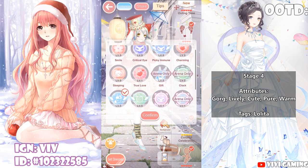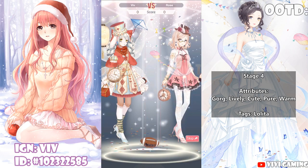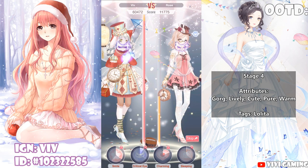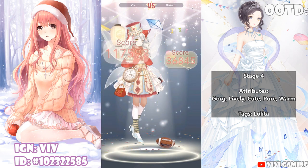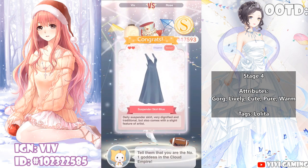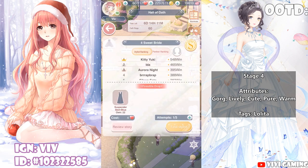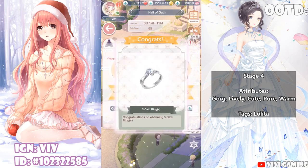I wanted to redo my skills because Gift Immune wasn't very helpful, so I switched to Sleeping. I scored up to 122k but got hit with a critical eye and dropped to 117k. I got 5 Oath Rings. I'll focus on this stage to guarantee winning. Finishing up the free attempts on stage 4 — tap Done 1, and victory!